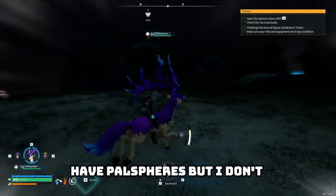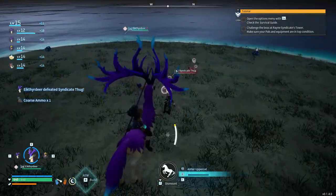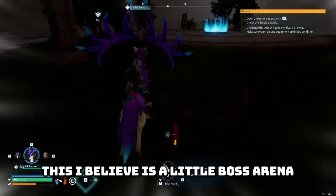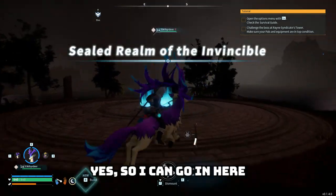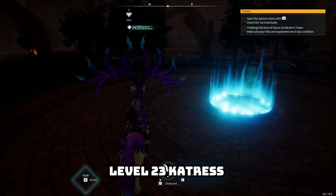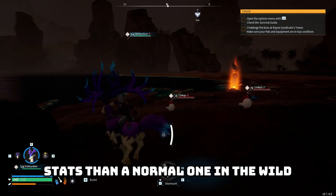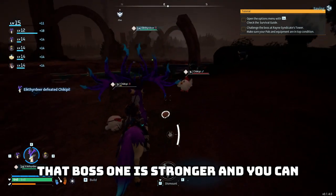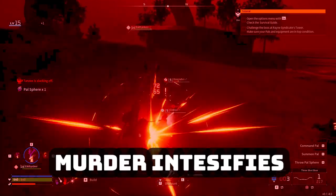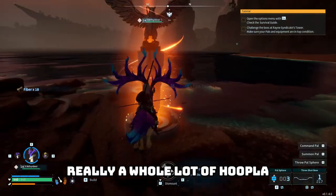There's a syndicate thug — sleeping human, now a dead one. They drop ammo, interesting. There's a fast travel point here and what looks like a small boss arena. I can fight a level 23 catress — a boss pal with slightly better stats than a normal wild one. You can catch it too, which is pretty cool. The creatures here don't drop anything worth mentioning though.